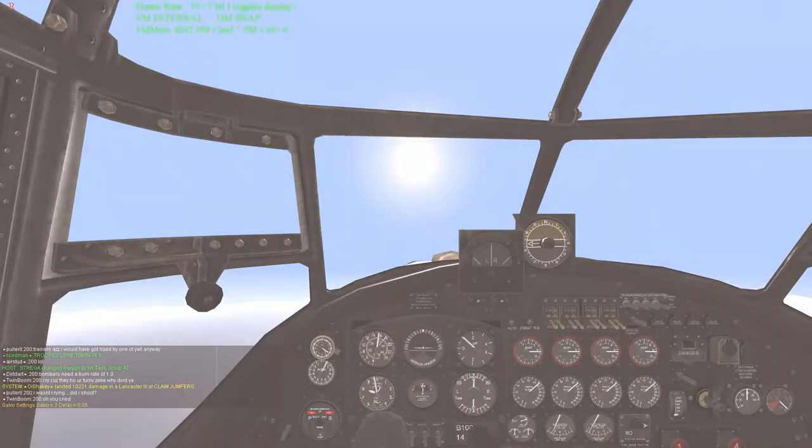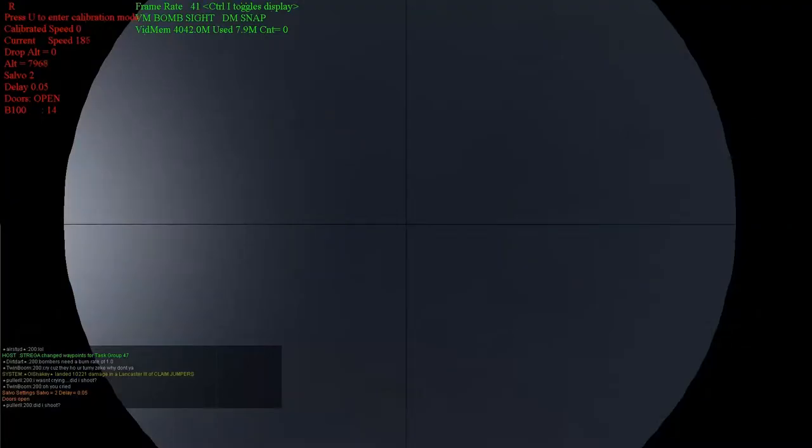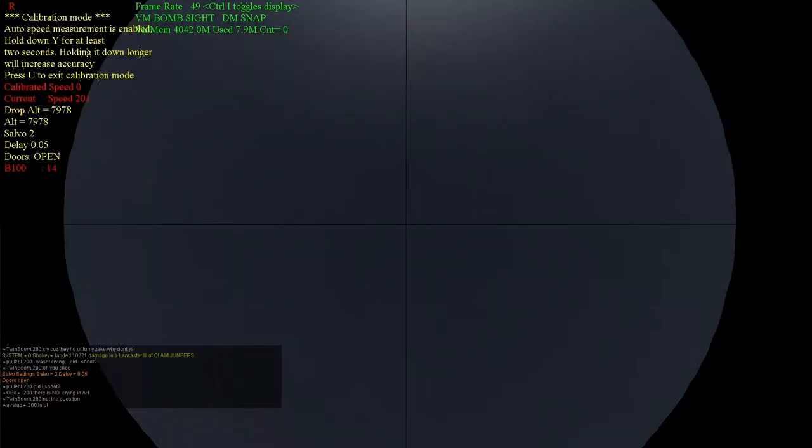We're back and we've just reached about 8,000 feet — that's going to be our altitude for this initial run. I'm engaging the level mode autopilot, throttling back, and opening the bomb doors, trying to get everything stabilized ahead of time. Throttling back to boost 4, which is my normal power setting in the Lancaster. I'm in the bomb site now, not calibrating just yet — just keeping an eye on altitude and speed. I want altitude to settle around 8,000 feet and speed just a hair over 200 knots.